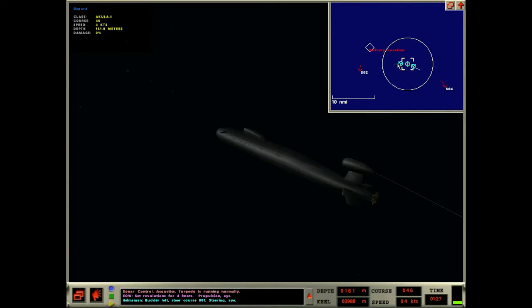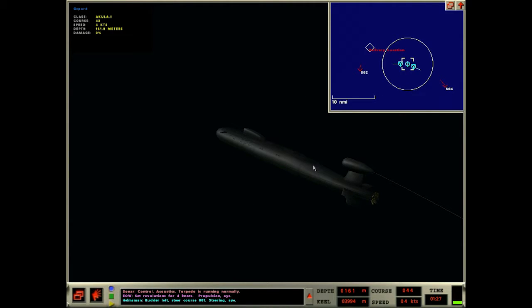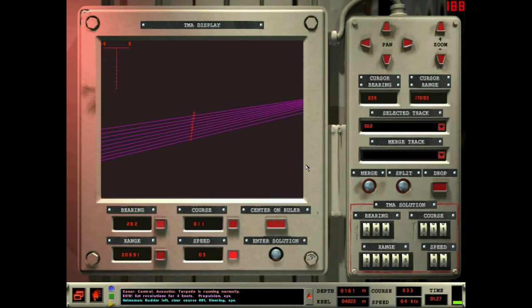No one's running yet — I think they're beneath the layer and can't hear my torps. Those torps are heading right for them. Torp one, torp two. It's going to take about 12 minutes for torp two to reach CR2's current position, but since CR2 will start running, the actual impact time will be longer. Sierra 2 is just chilling like a villain, and so is Sierra 4 — though that solution might be off a little.